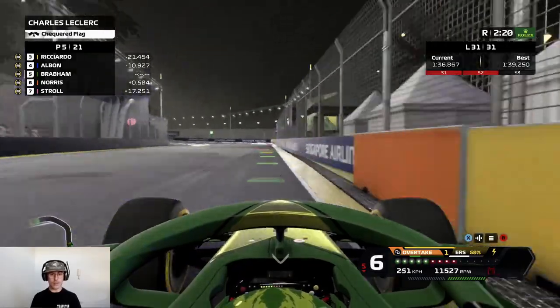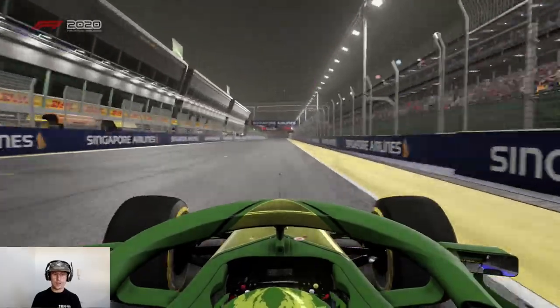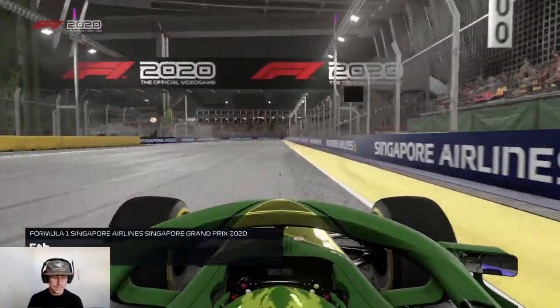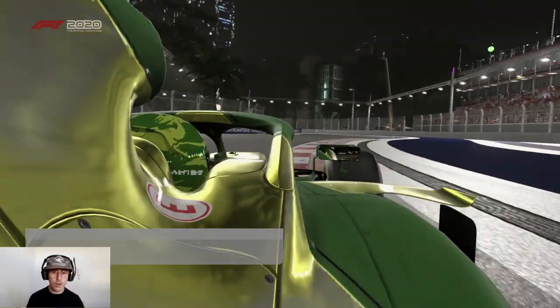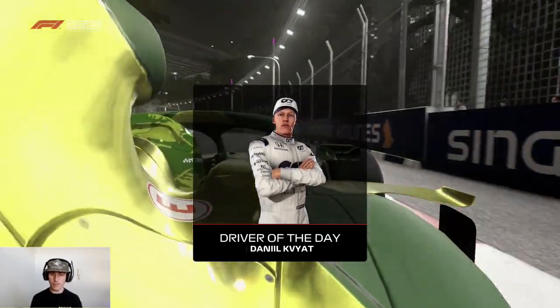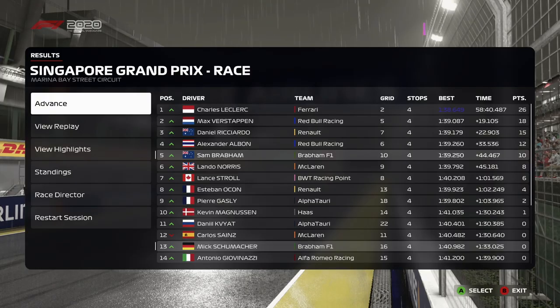Coming round the final corner — fifth gear, get on the power — chequered flag! What a crazy race. P5 in the end. That was mad. So many tyre changes — wet, dry, wet, dry. The first run I was not happy with the car at all. The tyres weren't the right tyre — we should have started on inters I think. Kvyat driver of the day. P5 for us — what a result.